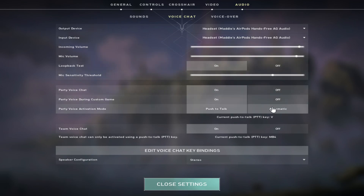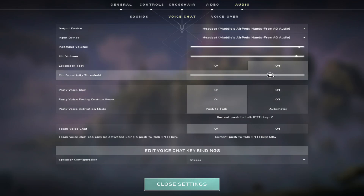It's also important to remember under voice chat in audio settings to make sure that your audio is set to stereo rather than mono, so the audio has multiple channels to direct through.